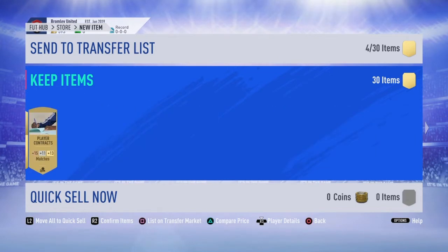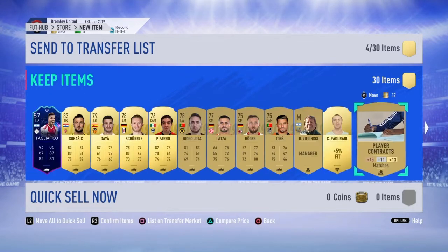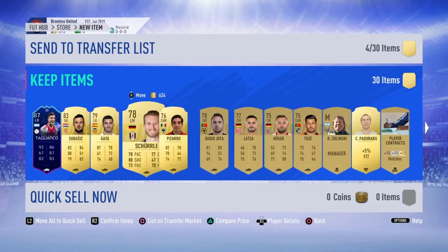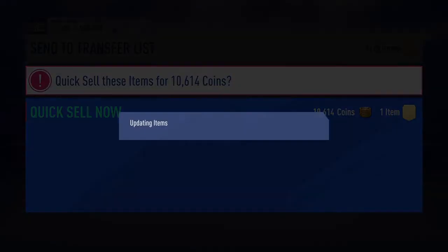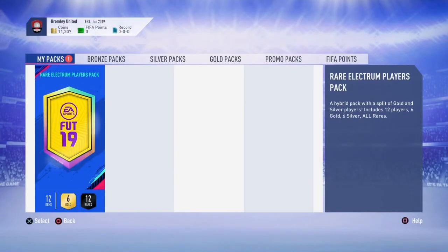Then when that's done, you have the player you want. You got your walk out. You're happy. You're telling all your friends — I got this guy, that guy. You just straighten the pin and sell it. And hopefully you can get him again.